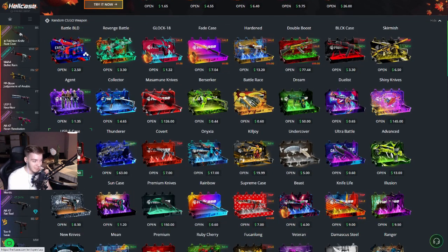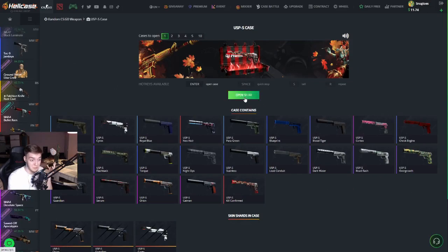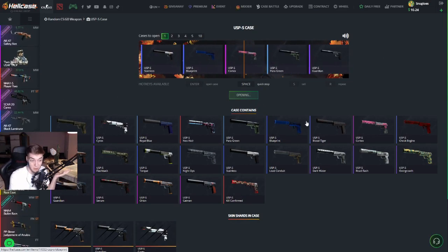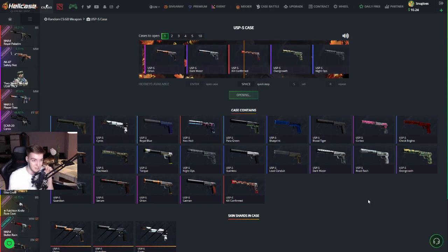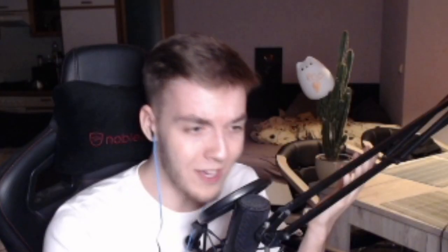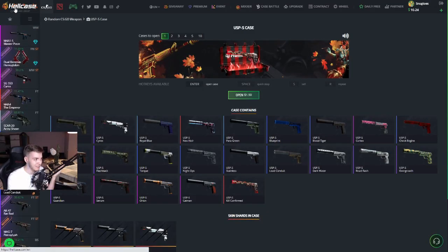Is there any other weapon case we could go for? There's a USP case — let me do it. I would be happy with, let's say, a blueprint even. I love how the Cyrix is completely messed up on this one. LED conduit. Two forty-eight. Hey, nice, let's go.